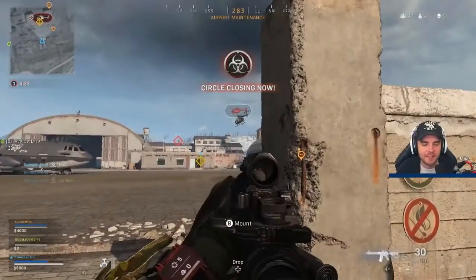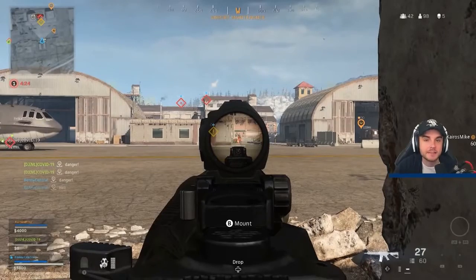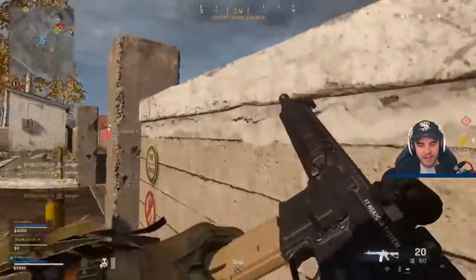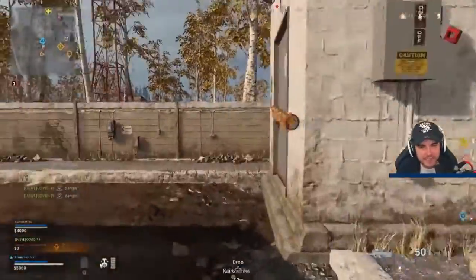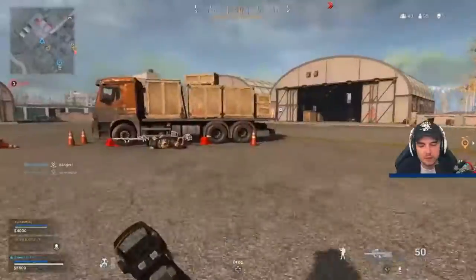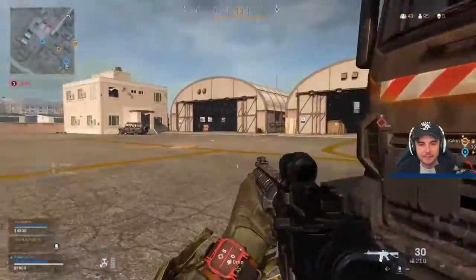The next priority is to get a loadout drop. Once you've got the money as a team, you should always be trying to get a loadout drop. Myself and Mike have rotated around to the buy station. Our random teammate gets taken down and we head over to try and get his money so we can get a loadout drop and get the team back in as quickly as possible.